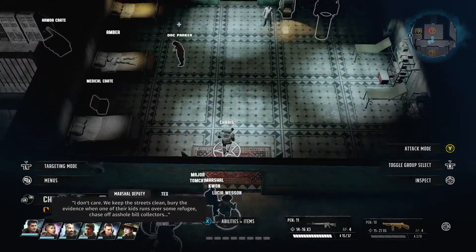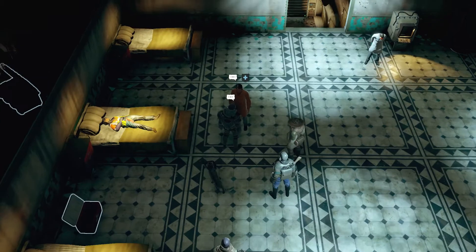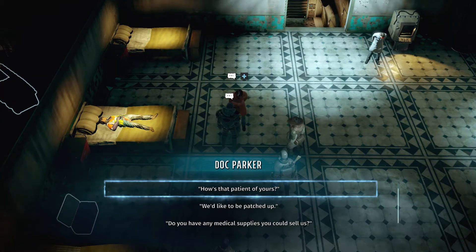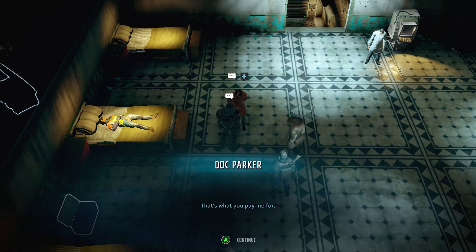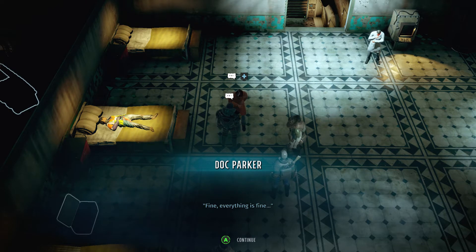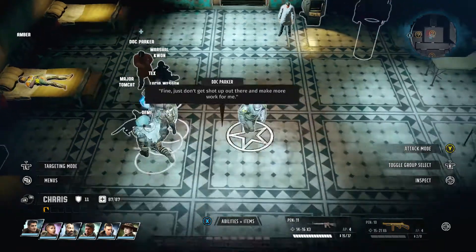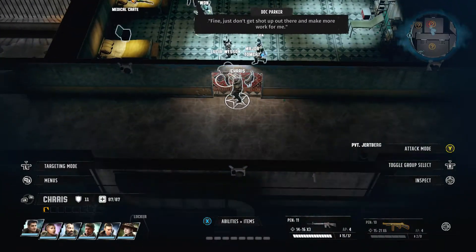Let's talk to Doc Parker and get our squad all healed up, ready to go. Patched up. Have a seat. Good to go. How's that patient? Everything is fine for now. For now — okay. Just don't get shot. We got Irv over there, he's doing his thing. Did I get this medical crate?